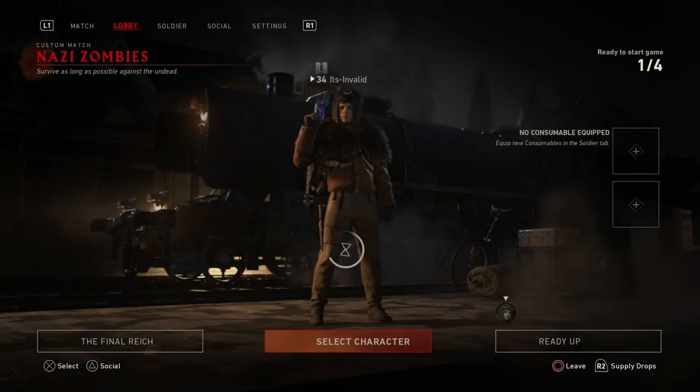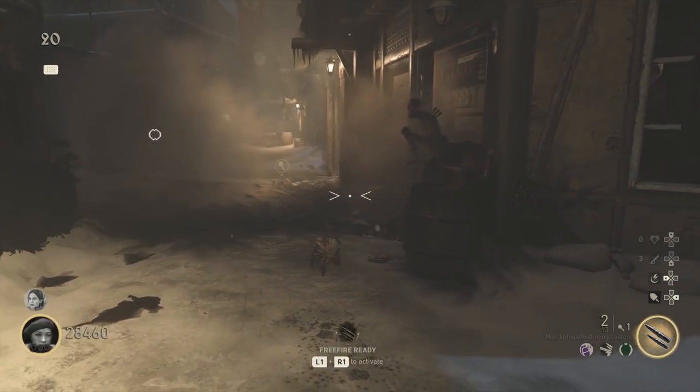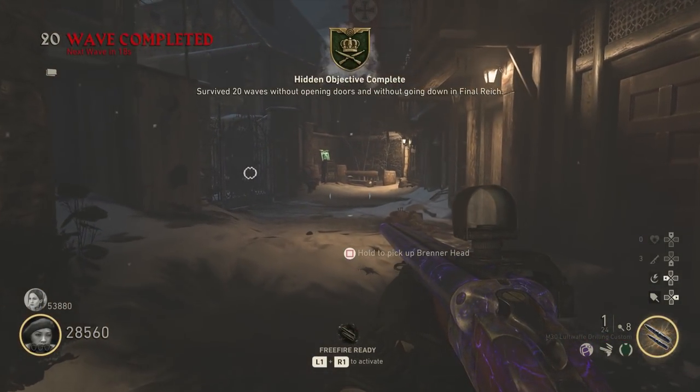This is definitely one of the cooler looking characters, especially with the banjo, snowshoes, and that big backpack. There are three objectives on the Final Reich map: go to wave 20 in the spawn, you can't open the doors, and you can't take any downs. At first this sounds really challenging, but when you have the right loadout and you're leveled up enough, this is really easy and so much fun.